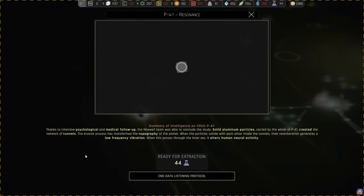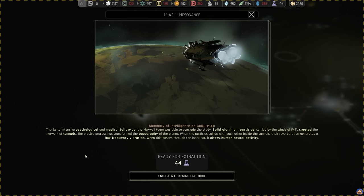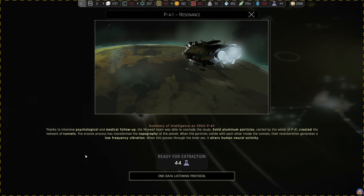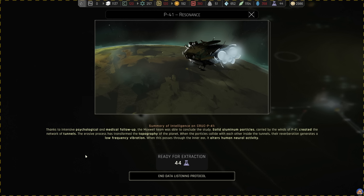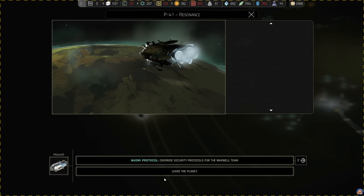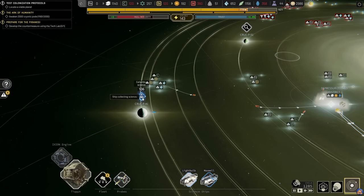A science ship team has completed a task. Thanks to intensive psychological and medical follow-up, the Maxwell team was able to conclude the study. Solid aluminium particles carried by the winds of P41 created the network of tunnels. The erosive process has transformed the topography of the planet. When the particles collide inside the tunnels, their reverberation generates a low-frequency vibration. When this passes through the inner air, it alters human neural activity. Let's leave the planet and collect the science.